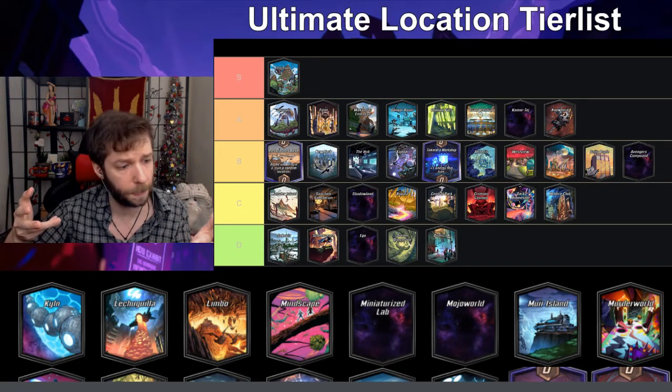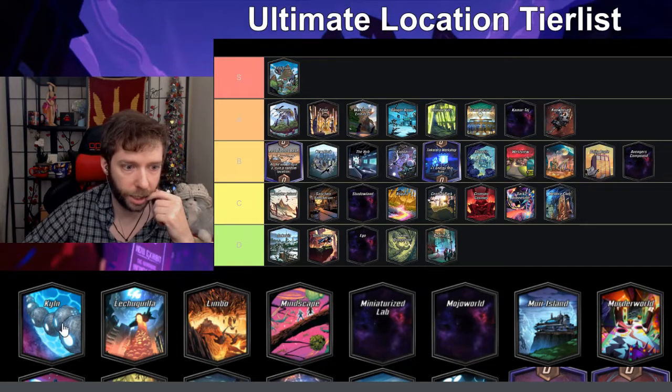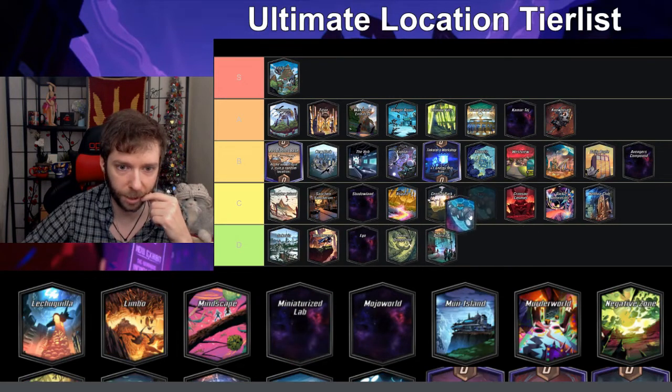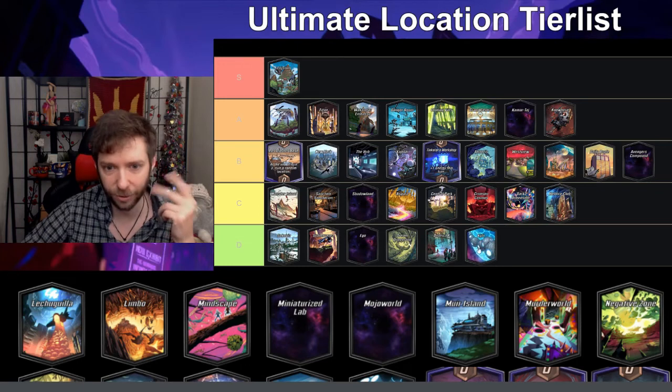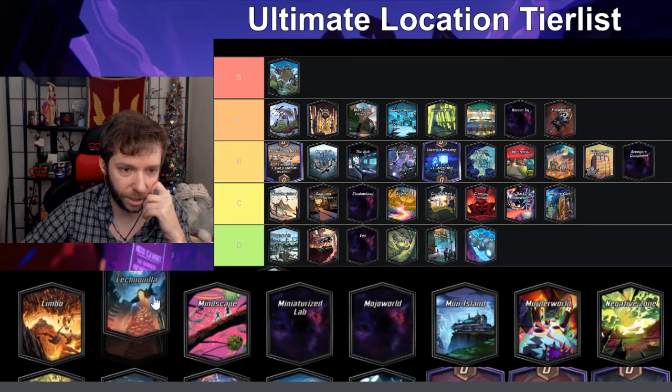Kiln — after turn four cards can't be played here — I'd say this is a D. I don't really enjoy this; it depends on your curve and I don't think it's much fun.